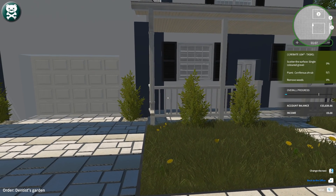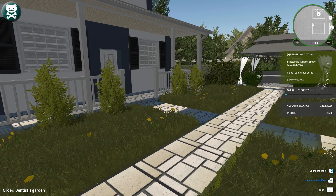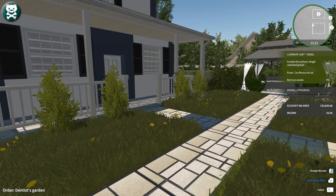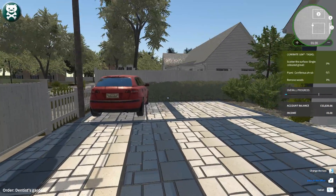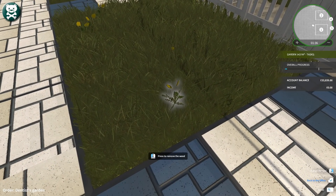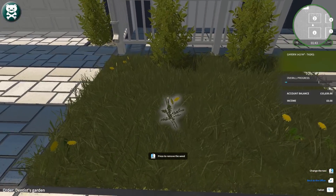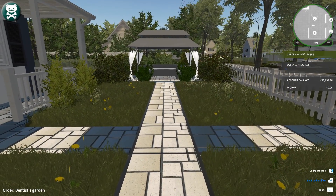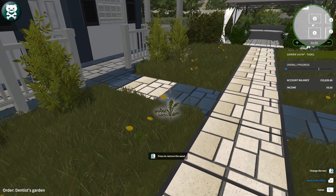Same as before, we've got a little mini map in the top right-hand corner. We have a set of things we need to do. We want to scatter the surface with a single colour coloured gravel, plant a coniferous shrub, and remove weeds. So we've got a few tasks to do. Yeah, it's overgrown — it's a bit of a mess. I'm gathering I need to basically — I'm going to turn my mouse sensitivity down again, otherwise you're going to get a bit motion sick with me.